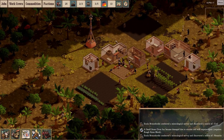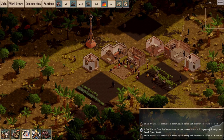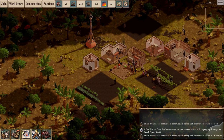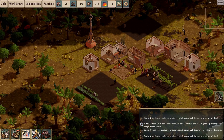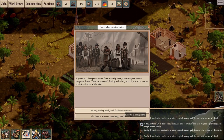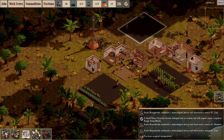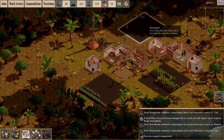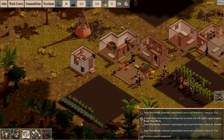The big new thing in this particular release is of course the Trade Depot. There have also been changes to the way the Foreign Office works, which I can't show you because I didn't build one this time. Food has seen some significant overhauling again.